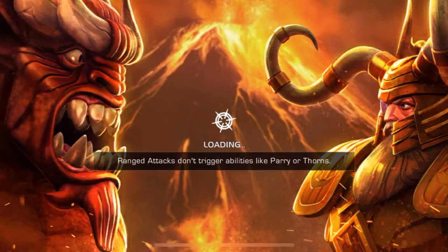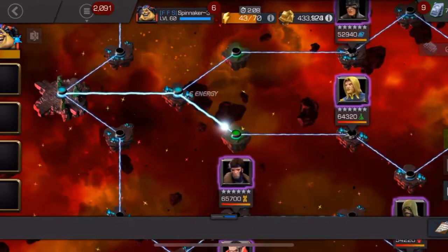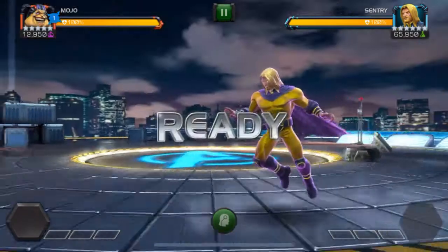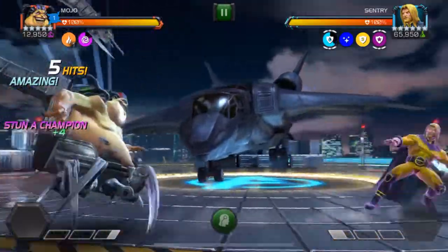Here I'm heading into Act 7.1.3, where the Special Connoisseur lane actually is, and I'm starting off with a completely solo Mojo team against Sentry. You may notice that Mojo here has class disadvantage, and Sentry is a champion that doesn't have a lot of buffs. This is also Mojo's first fight, so it's the slowest fight in the entire lane.